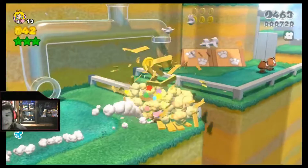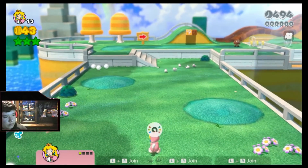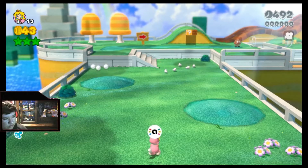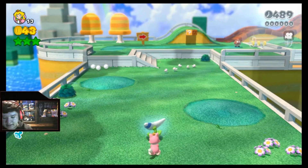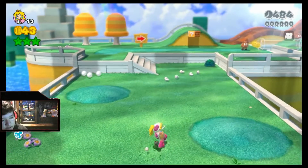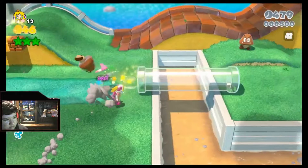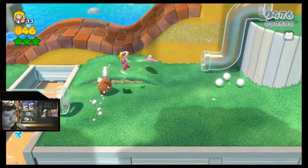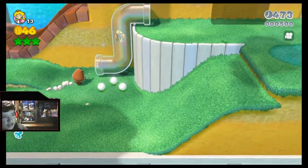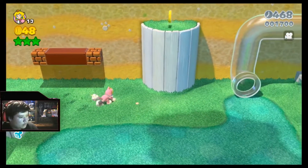Let's see what power-up we get next time. This time I got the boomerang flower instead of the mushroom. I think you can get any certain power-up from this one — it's random. Let's stick with the boomerang.